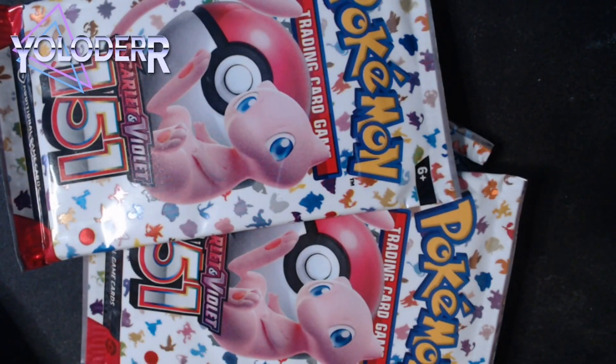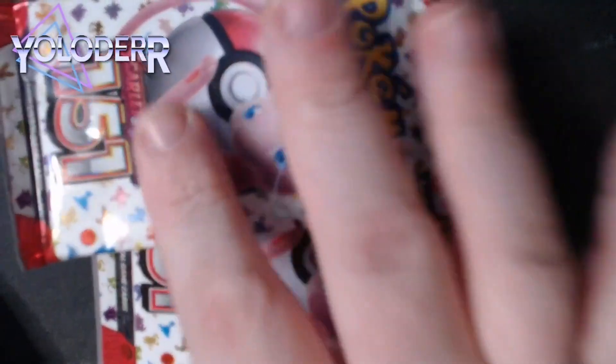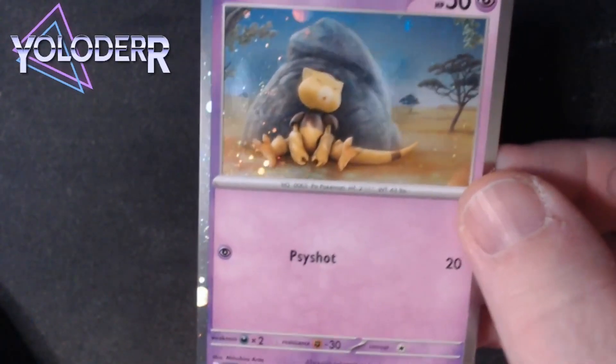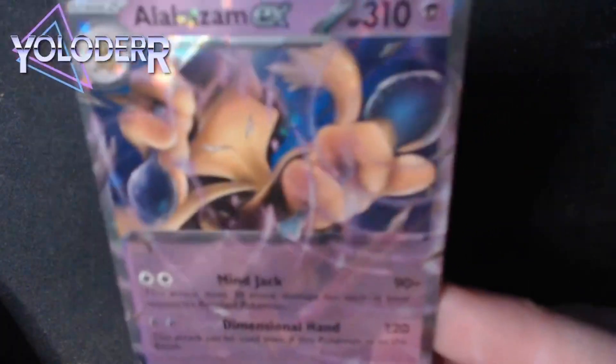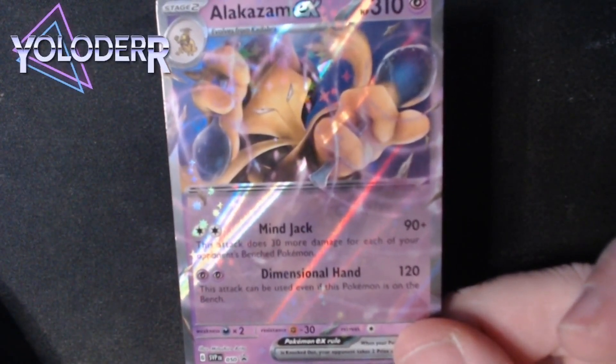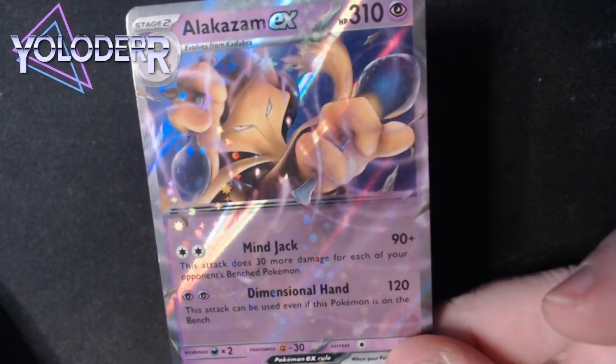I'm really excited because if you guys haven't seen the latest videos, we got some pretty good pulls so I'm feeling lucky with these four packs. But first you gotta see the promo cards — it's the Abra with the same artwork from the booster packs, but it's a holo which I like. Also the Kadabra, that is sick looking, and then here is the Alakazam EX. We got the full art of him — I'll post links throughout the video so you guys can see all the 151 collection videos. Make sure you go watch those, all amazing pulls.